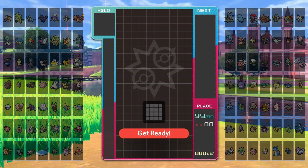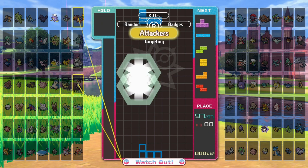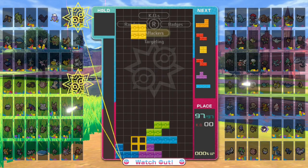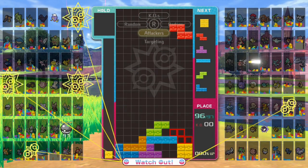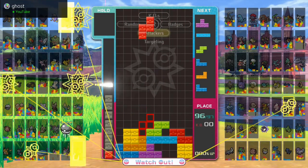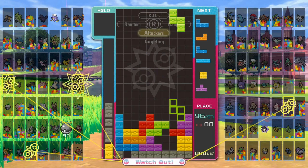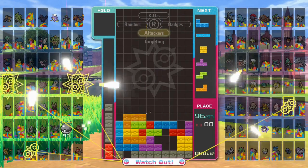Tetris 99 is a game that came out earlier this year. If you don't know about it already, basically it's a battle royale game where there are 99 players including you, and you have to play Tetris against all the other people. You send junk over to other players by clearing rows. You have to try to do it fast, improve your Tetris skills, and it's really fun and intense because sometimes a bunch of players can attack you at once.